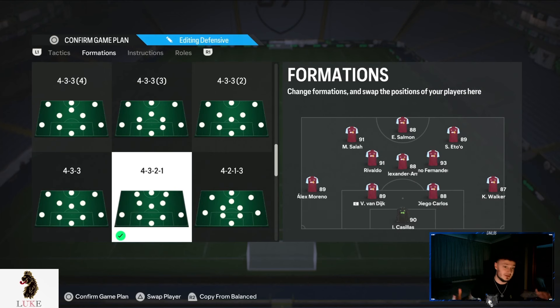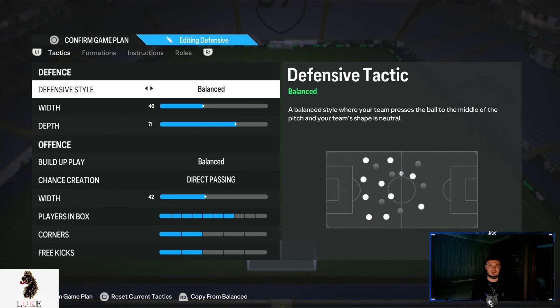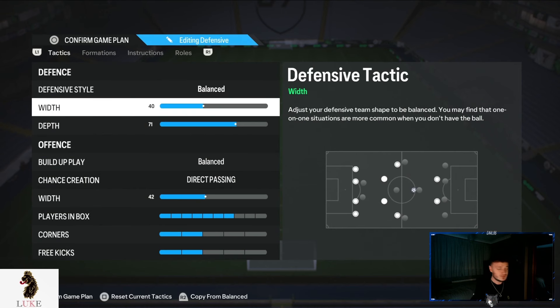The main formation I'm using at the minute — and probably have done for the last two years — is the 4-3-2-1. From minute one, I switch up into my defensive custom tactics, which is the 4-3-2-1. You want to use balanced on the defensive style. 40 on the defensive width — I go quite narrow when defending in the 4-3-2-1, making us more structurally defensively sound in the middle of the pitch.